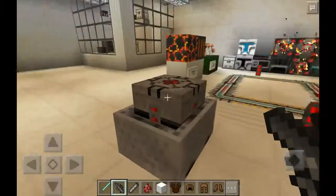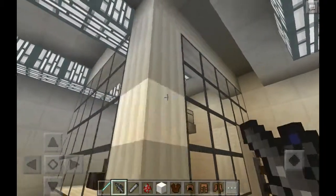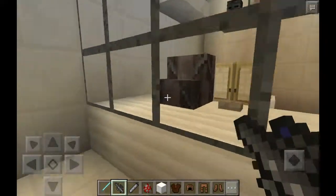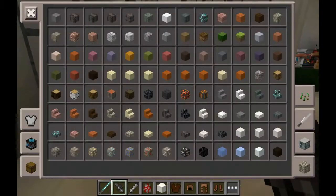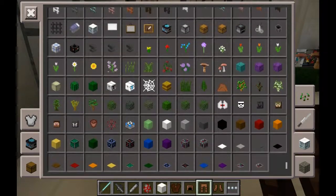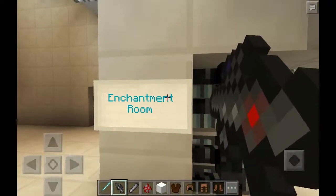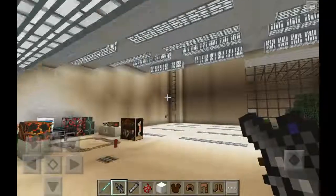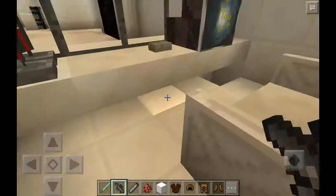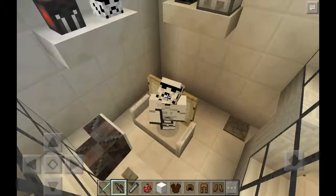The Nether looks like Mustafar, which is kind of freaky. Quartz is the same for some reason and the glass is really cool. But the most awesome thing might be the signs — just look at them, they're so cool. That will be the end of this video. If you're new to my channel, please subscribe to join the Panda Nation. See you later!